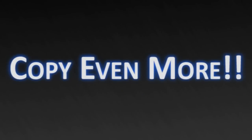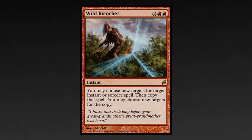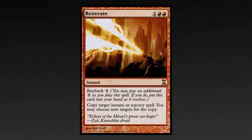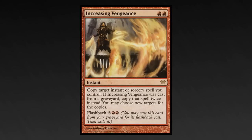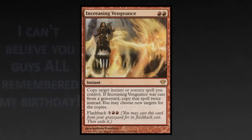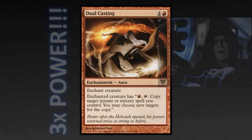Melek copies your spells, but sometimes the spell you want two of won't be on top of your library, or you'll just want two of something your opponent has cast. Twin Cast and Reverberate copy something on the cheap. Wild Ricochet: why just copy a spell when you can also swerve the original? Reiterate: the spell copier you never have to get rid of. Increasing Vengeance only targets your stuff, but being able to flash it back and copy the spell twice instead of once is what makes it worth it. Dual Casting turns any of your creatures into a Twin Cast - you can slap this on Melek and get three copies of your top-of-library spells.